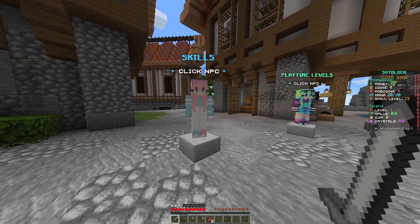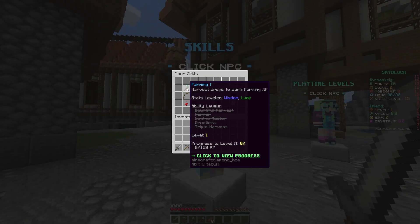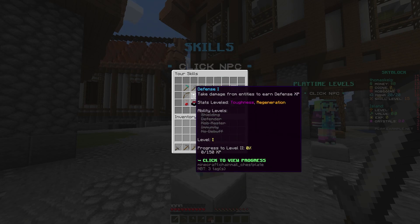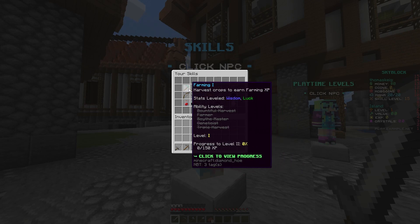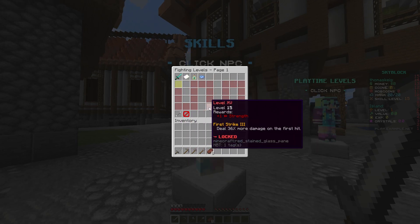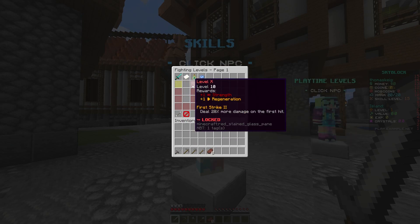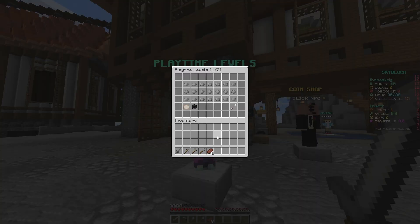Coming back to spawn, we'll have a look at the NPCs. First you've got the skills NPC, which basically provides an MMO sort of experience. You've got 15 different categories here and these level up slowly over time — like where you take damage, where you deal damage, whether you mine, or you farm. If you click on one of these you can see the levels and rewards you get when you level up. I suggest using the test server to have a proper look at all of these as there's a lot to go through.